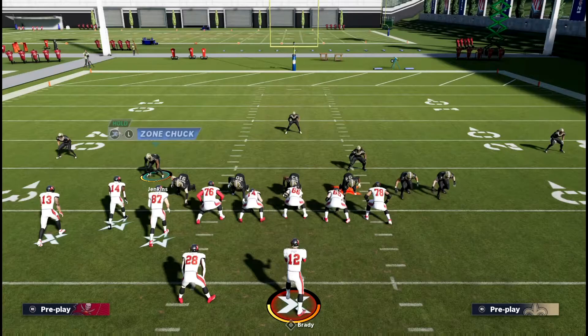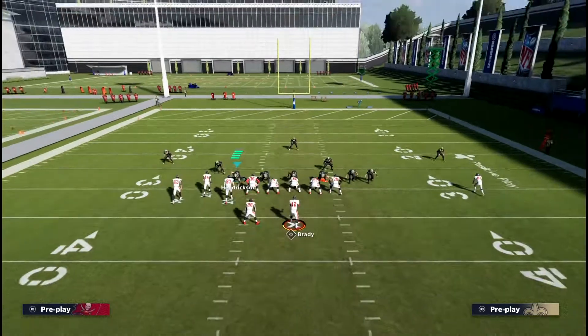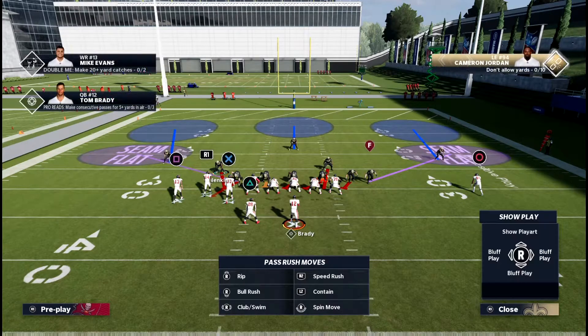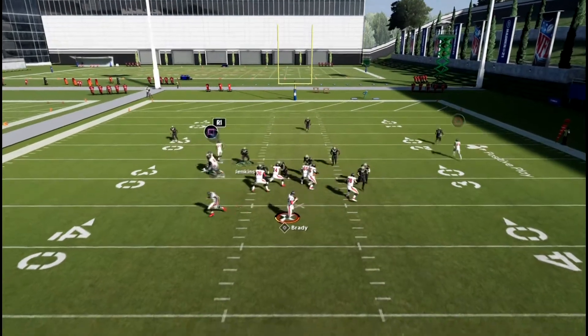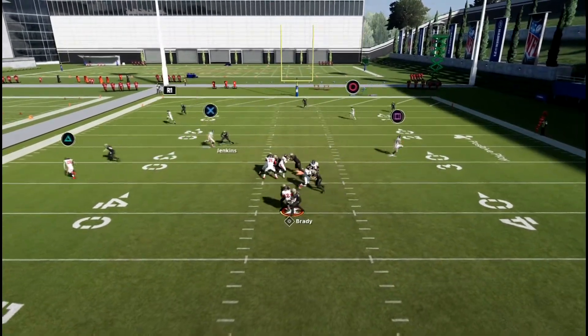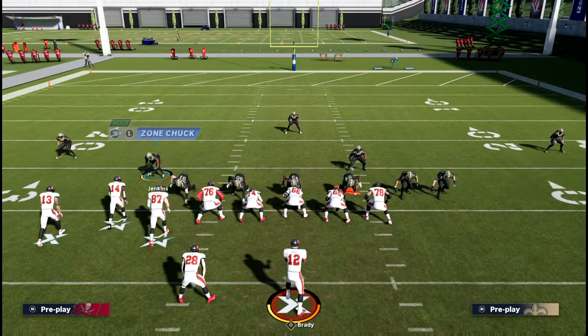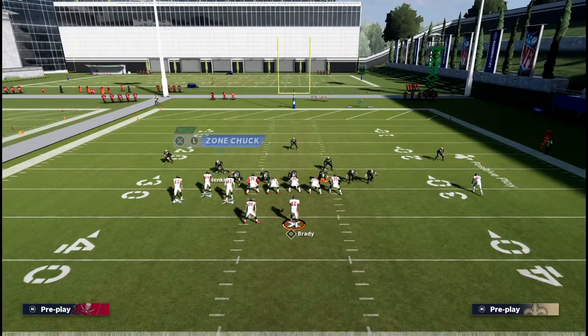There's a second variation where you only send five people. In that variation you don't have to base align — you could, but you don't have to. Basically the only change is you don't re-blitz the left outside linebacker. You're just sending five and an edge pressure will still come through. It's not as consistent as the six-man, because with the six-man you can manipulate more offensive linemen and have two people get through.